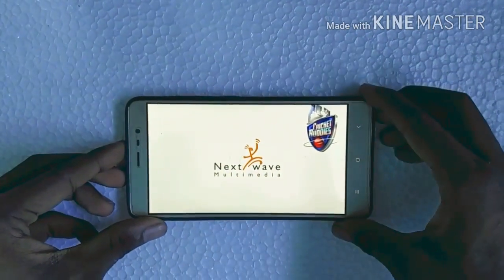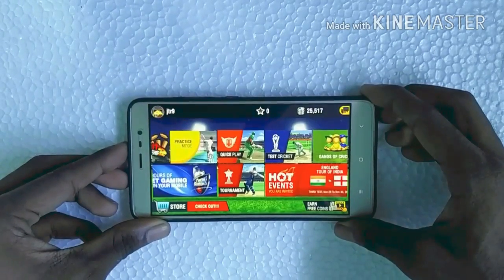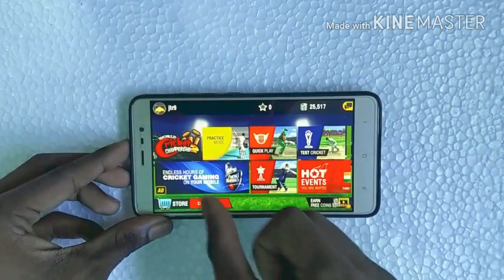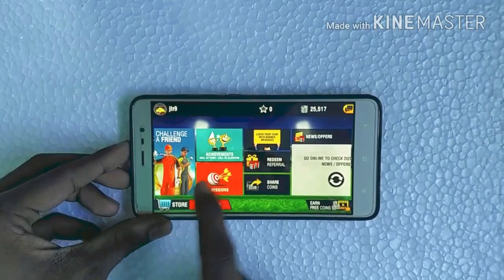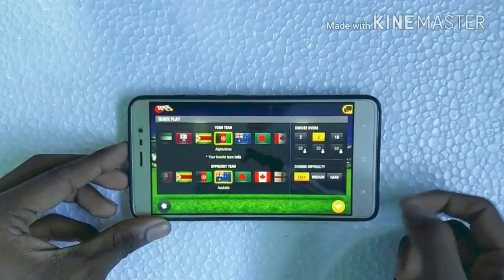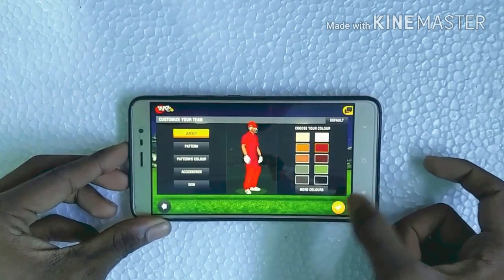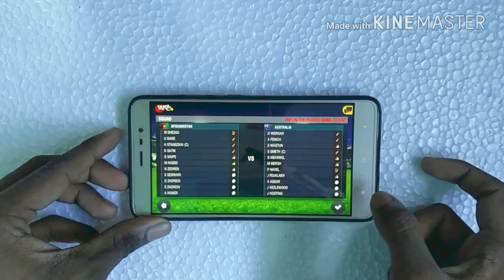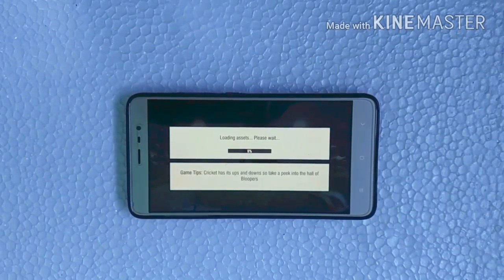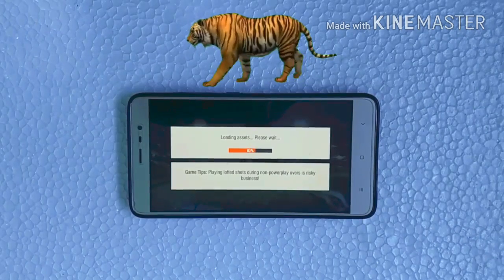The second game is World Cricket Championship 2. It's for those cricket lovers out there and it's also a very small game. It has lots of modes like test cricket, quick play, practice, etc. The graphics are very awesome and you can choose the best team colors as well.